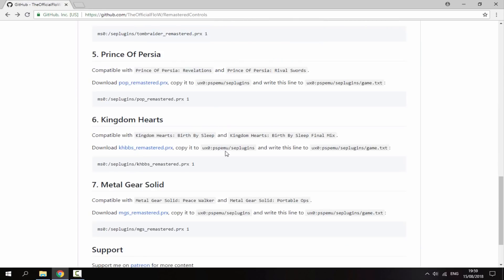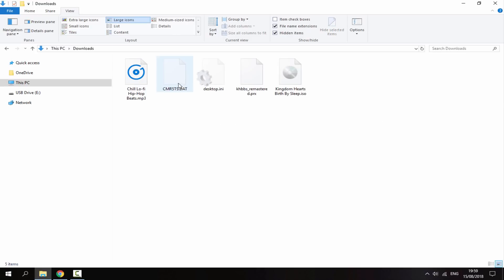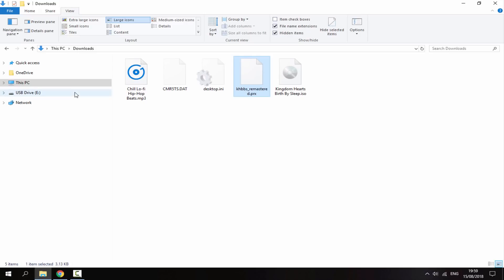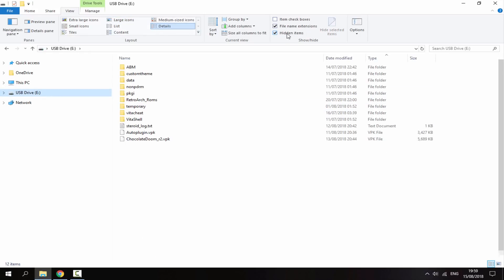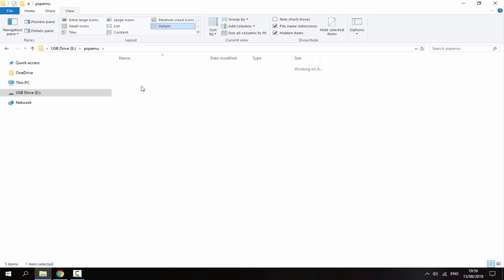Once it's finished downloading, go back to the guide — you want to copy this plugin to your uxo/pspmu/se/plugins folder. Make sure your PS Vita is connected, go to your downloads folder, find the plugin, right-click and copy. On your PS Vita, make sure hidden files are enabled under the View tab, then go to pspmu, into se/plugins, and paste the file in there.